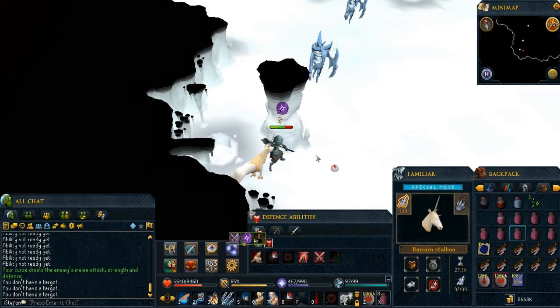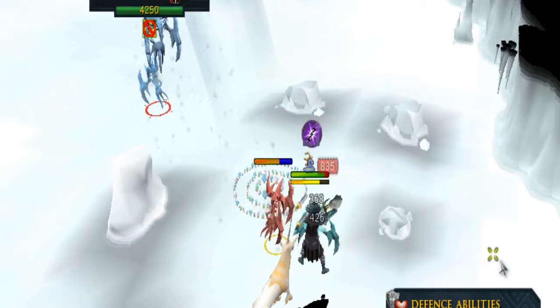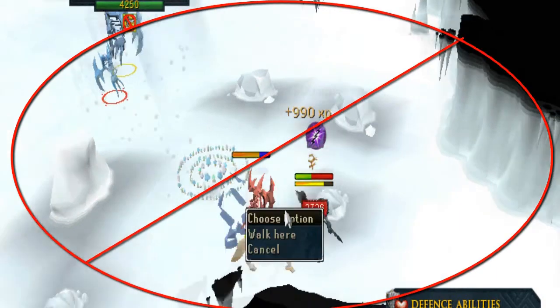If you want to tank it, you can, but I wouldn't really recommend it. The second ability it'll use is the Schlagment ability. The way you know it's coming, it'll clap both of his hands together and just slam them into the ground, sending icicles like a magic ability. Just move from whatever square you're standing on, and it will not damage you. If another player is on that spot, it will damage him though.